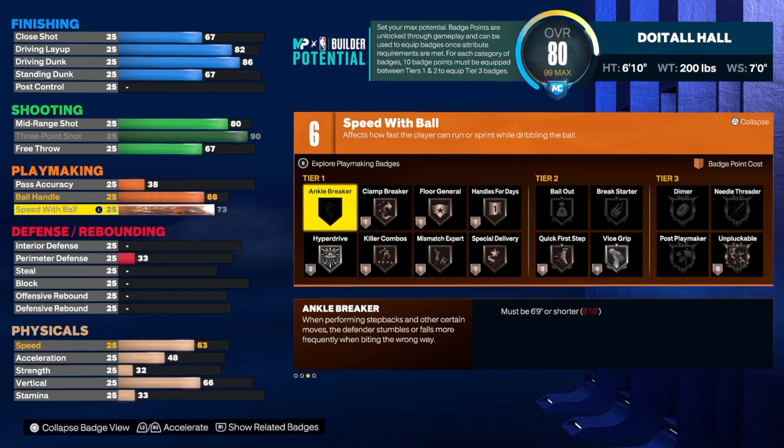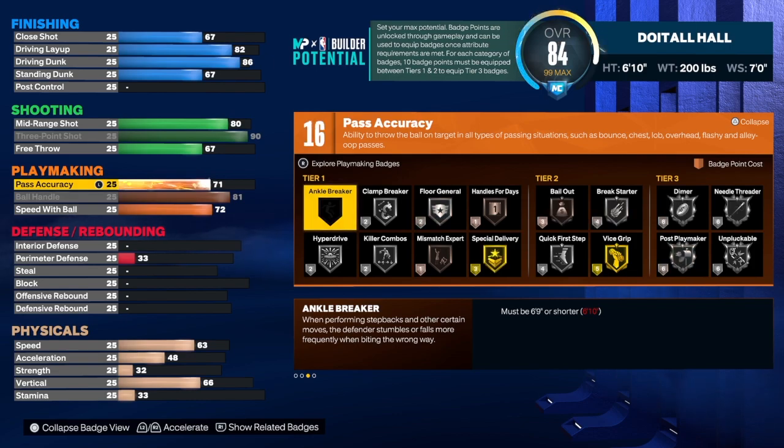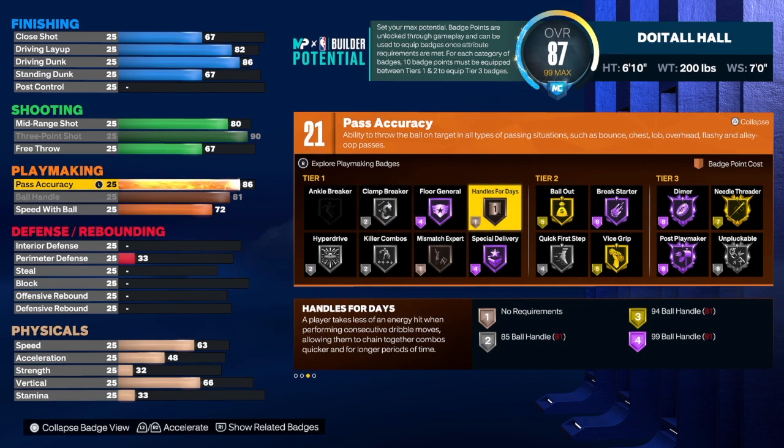For the speed of ball, we're going to get that to a 72. Ball handling can only go to an 81 — if you take it to an 80 I think it changes the name of the build. Pass accuracy you already know — you've got to get that to an 86 so we can get that big gold needle threader on this build. We don't get ankle breaker, so that's one badge eliminated from the total.